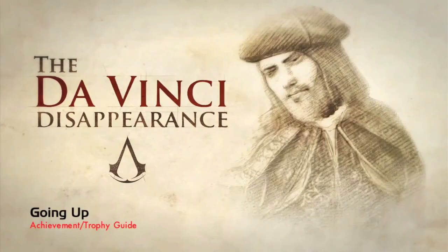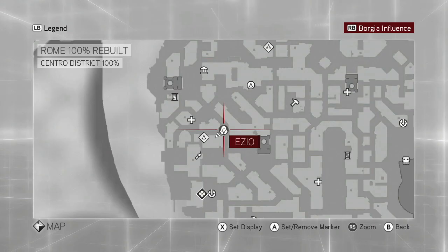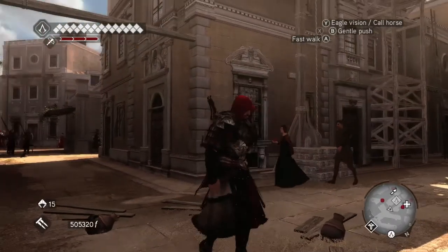Hey everybody, it's John here from vidgamiac.com. Here we are back in the Da Vinci Disappearance DLC in Assassin's Creed Brotherhood, grabbing the Going Up achievement. This is to kill a guard with a lift.